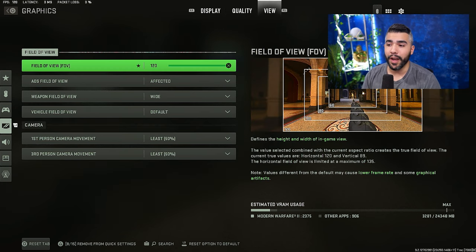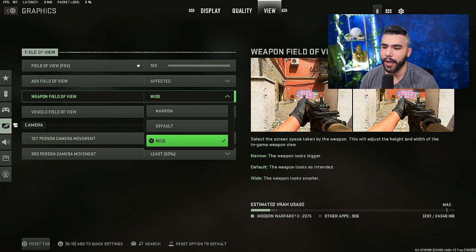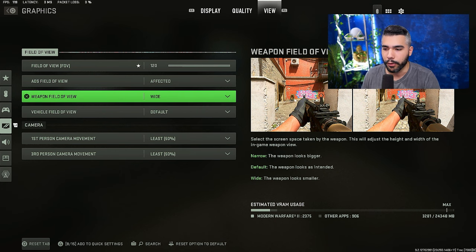For FOV, I have it on 120. You can do whatever you want — it's personal preference, but higher FOV is nice. 'Affected' is pretty much a must if you're playing on a high FOV. Weapon field of view: wide. This is a new setting added in MW2 — you can change the FOV of your actual weapon. I like wide because it makes the weapon smaller and reduces clutter on screen.